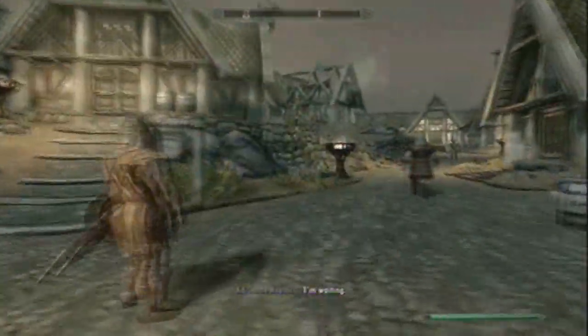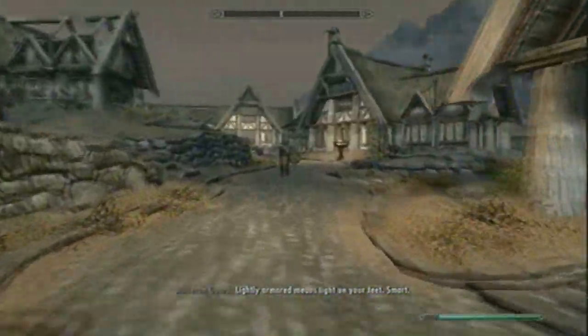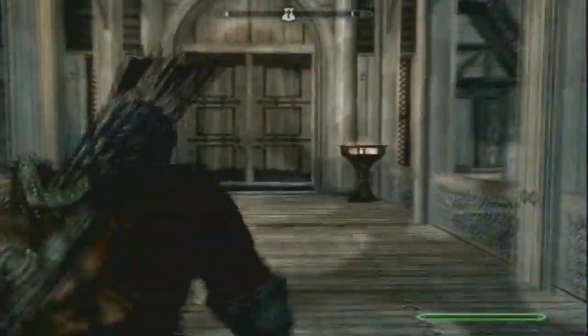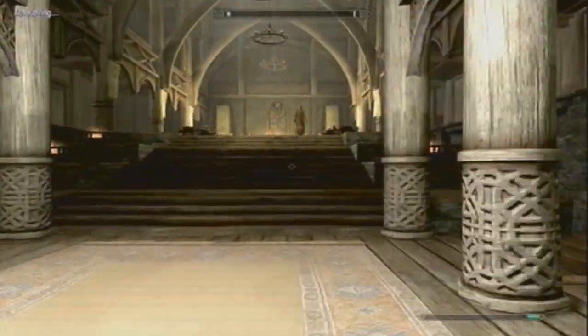When you've done that, you don't even have to run far - just go up to Dragonsreach, the Jarl's Palace. You can use the enchanting table there. It's in Dragonsreach - you just run in and go to the right and get up there.